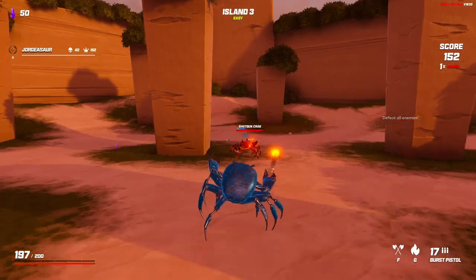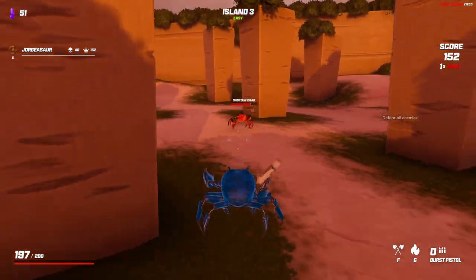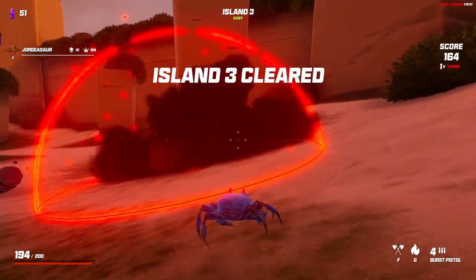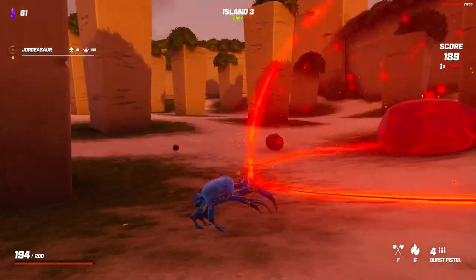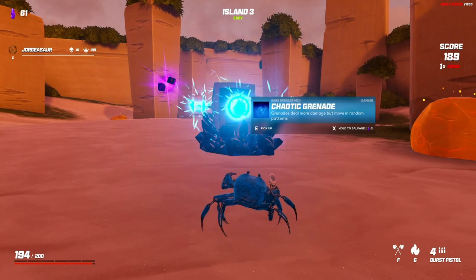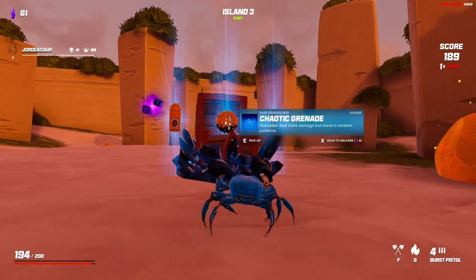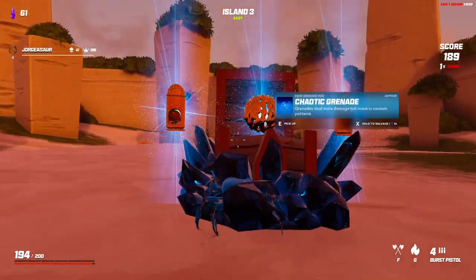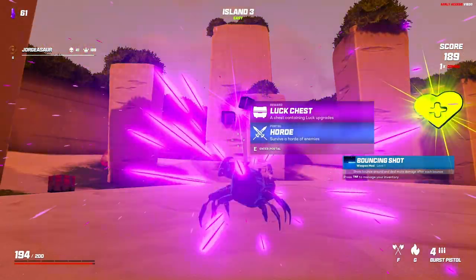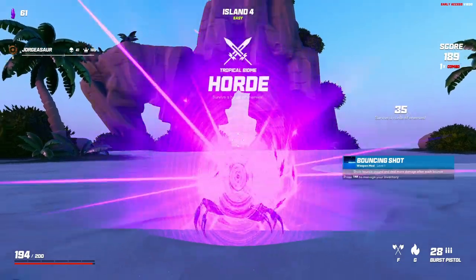That guy's a shotgun crab so let's just not even let him get close - and there we go, the rock exploded, so that's what took him out. Let's see what we get here: we got shots bounce - nice. I'll probably go with that. Chance to fire high damage - oh I like bouncing, let's do the bounce. And there's luck too, let's do some luck, don't really go for luck but let's see what we get.